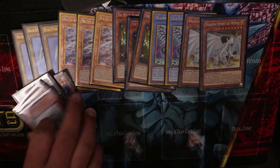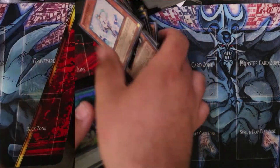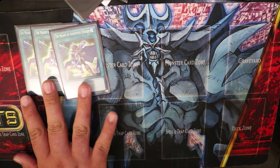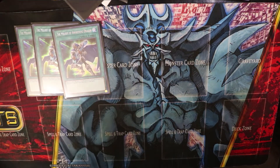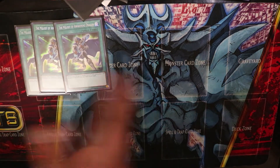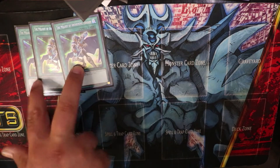Moving on to spells — we run three Melody of the Awakening Dragon. It's a very powerful card: discard one card and bring two Blue-Eyes monsters to your hand. So you discard White Stone of Ancient, grab a regular Blue-Eyes and an Alternative, reveal the Blue-Eyes to special summon Alternative. Or you can grab Chaos Max — it's pretty awesome.